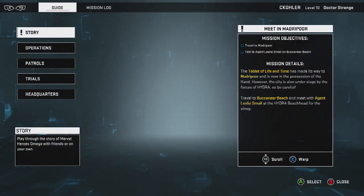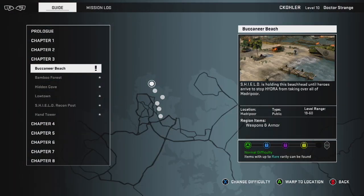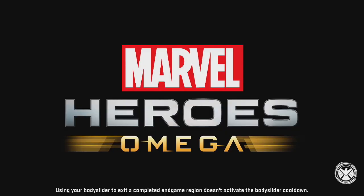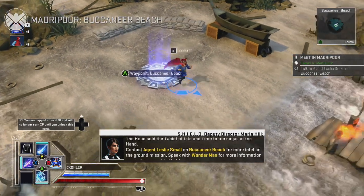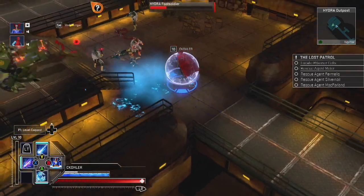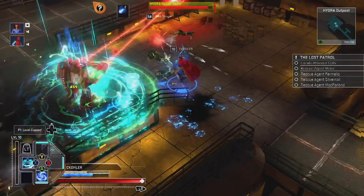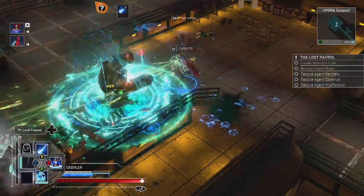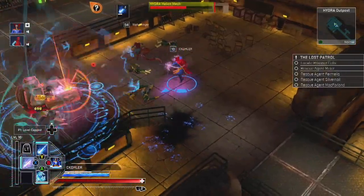I can't trust Madripoor — what chapter is that? Chapter three, the first one, Buccaneer Beach. My load screen just said: Hulk's primary weapon is his anger. Now you've got a bubble shield — I've never seen this before, I don't know how it happened, I didn't even do anything. It might just be an effect of something you've equipped — I did just change out some of my equipment.